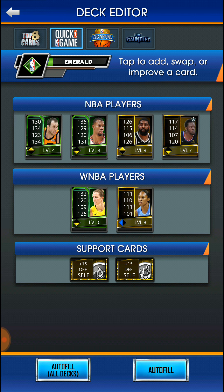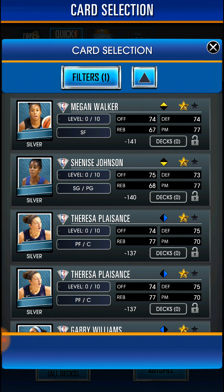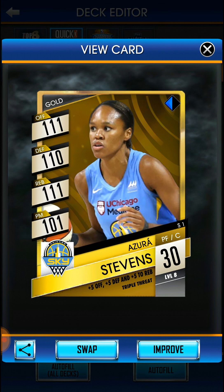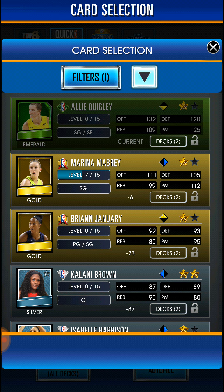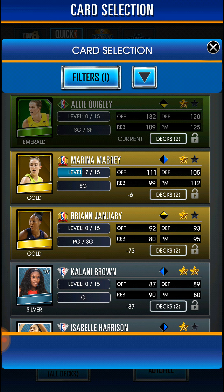The triangle pairings don't match up well for the women players, so if I have a good two-on-two WNBA pair I'll need to fix that. I need a yellow triangle-up player. Let me filter for WNBA players. I need an up-triangle which means the strongest one I have. Ally Quigley is my best player, so I might go with Brianne January instead to fill the pairing slot.